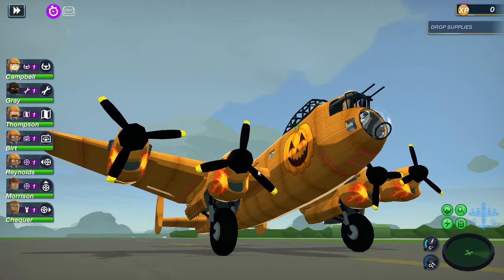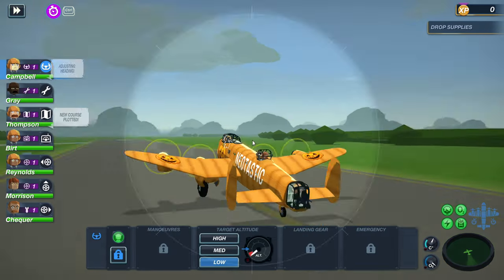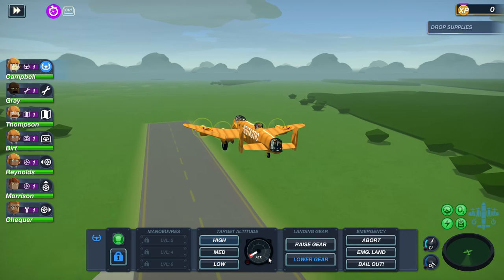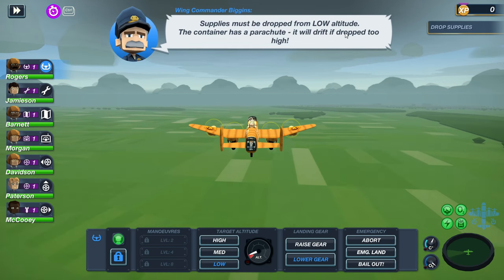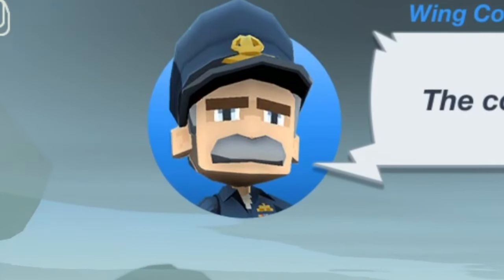We're back with the stupid pumpkin plane — here we go! We got lovely smoke coming out of our engine. Let's go ahead and select the waypoint — we got an emergency search and rescue. Let's go, come on, take off, full throttle! This thing's slow as heck. We are in the air — gonna go to a high altitude. Supply containers must be dropped from a low altitude, okay, that's good because I was about to go too high.